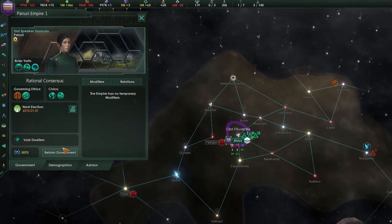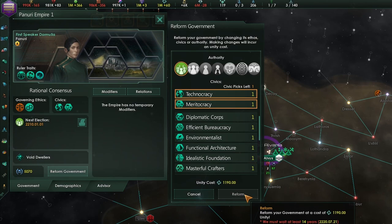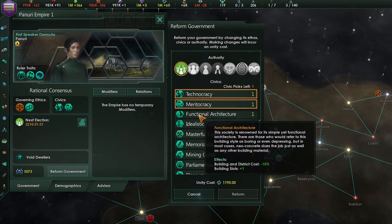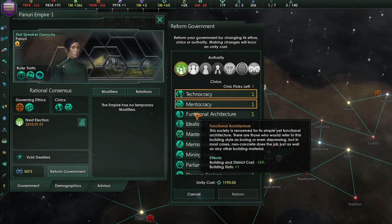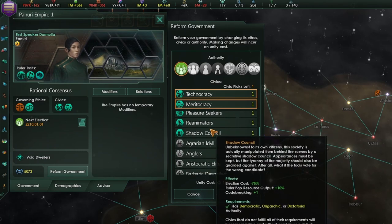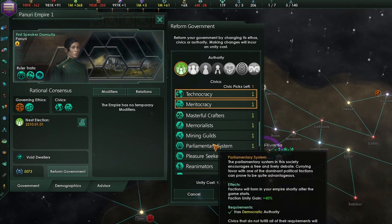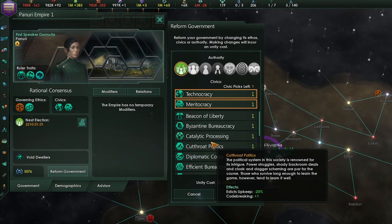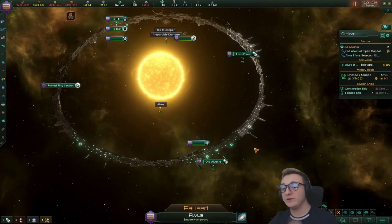Something I haven't done is actually reforming the government, which requires waiting 20 in-game years. The only thing I think would be useful is giving an extra building slot, but that's not going to increase our science by 400 to beat the eco-monopolis. For the eco-monopolis though, we could get Shadow Council which gives more ruler resource output, and we do have a few ruler tech jobs so we might be able to get even more.